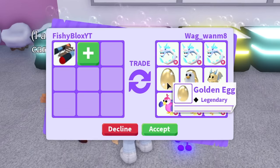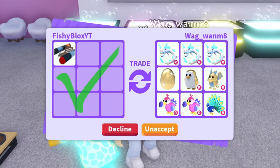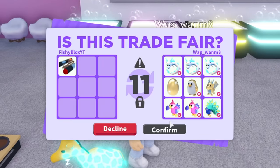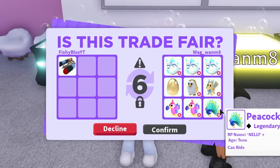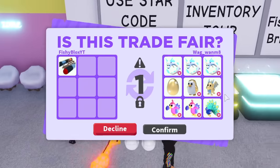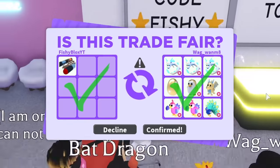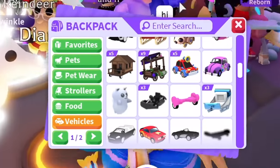I feel like this multi-legendary offer is fair — so many legendary pets that I'm willing to do it. I hit accept. I know it's kind of worth around a parrot and with all of these together I feel like I could eventually get a parrot if I trade them enough. It's a decent offer and I'm happy with it. There we go — we just traded the rocket sled for nine legendary pets!